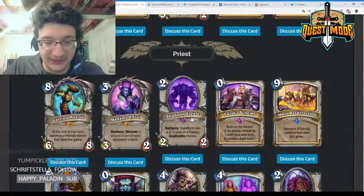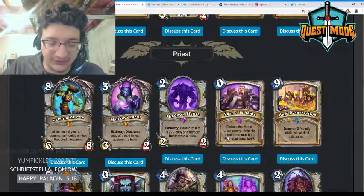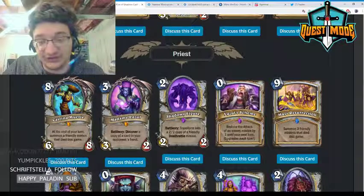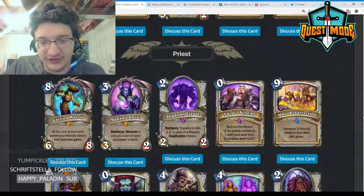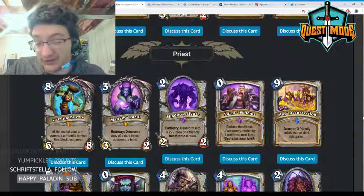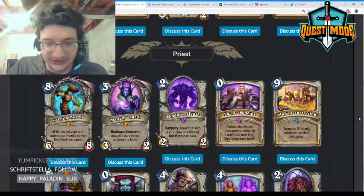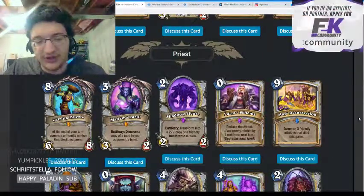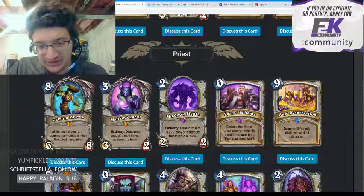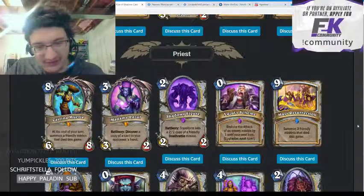Shadowy Figure — two mana 2/2, battlecry: transform into a 2/2 copy of a friendly deathrattle minion. It's a powerful effect with a lot of potential applications, though I'm not sure what deathrattle minion you'd really want to copy. I also don't think it triggers the quest, which is kind of a problem.